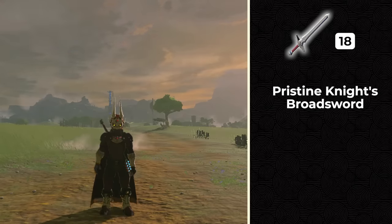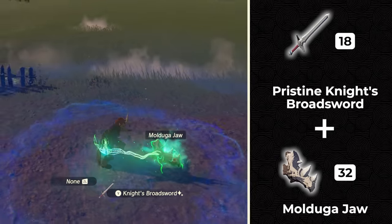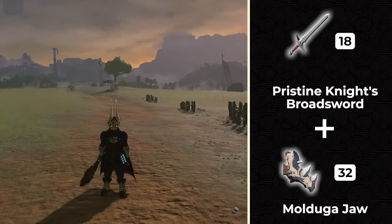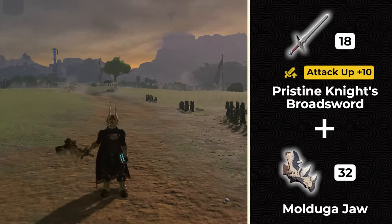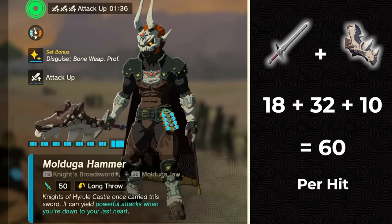For example, let's say I had a pristine knight broadsword. This is going to show up as 18 damage. If I add a Mulduga jawbone to it, that's going to be another 32 damage. And maybe I also Octorok'd this weapon so it has a plus 10 modifier. That would be 18 plus 32 plus 10, which gives me a total damage of 60.